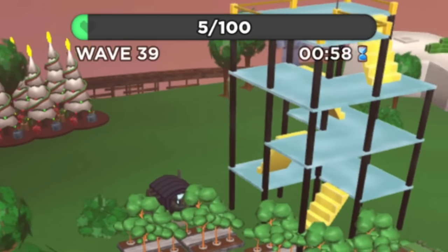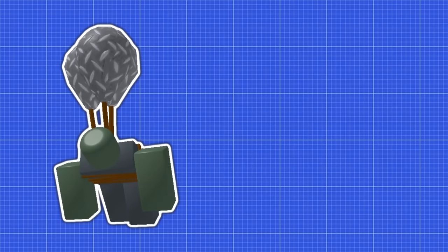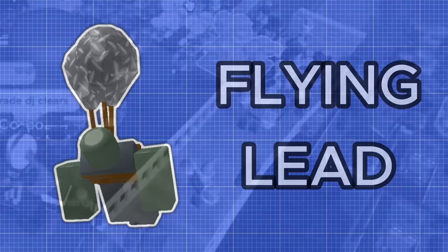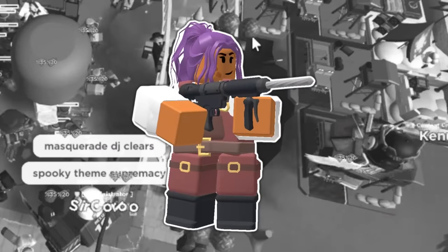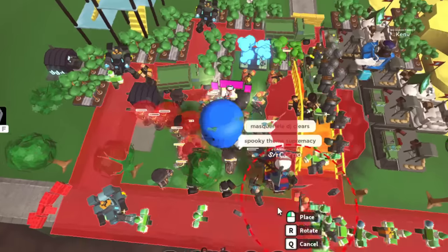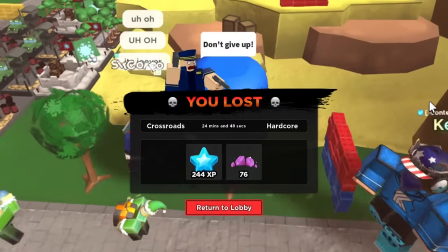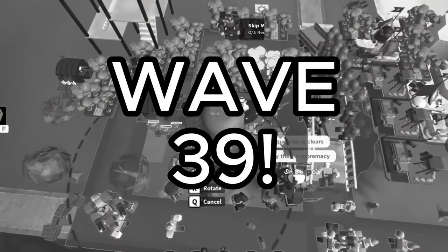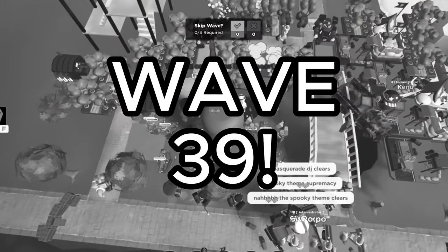But my dreams would be crushed on wave 39 when the first lead balloons came out. Lead balloons are a special type of enemy, being both flying and lead. That means the only tower we had that can hit them is the Engineer itself — and not even its sentries. Because the Engineer has pretty bad base DPS without sentries, we stood no chance against these balloons and eventually lost the game. Wave 39 is honestly a lot farther than I thought we'd make it, and I'm pretty happy with that.